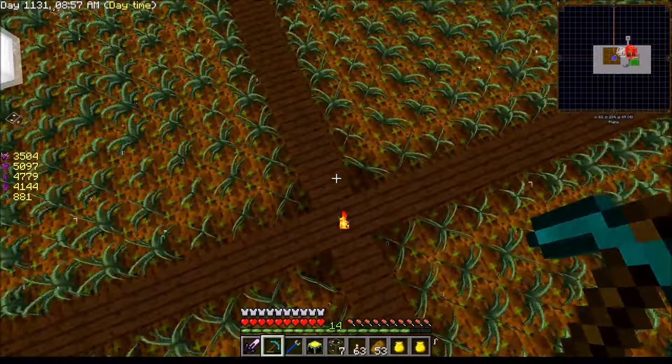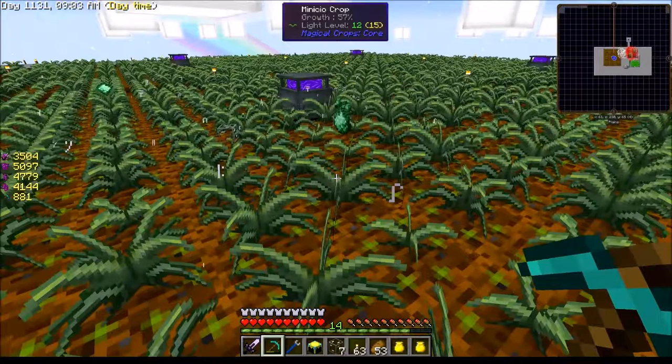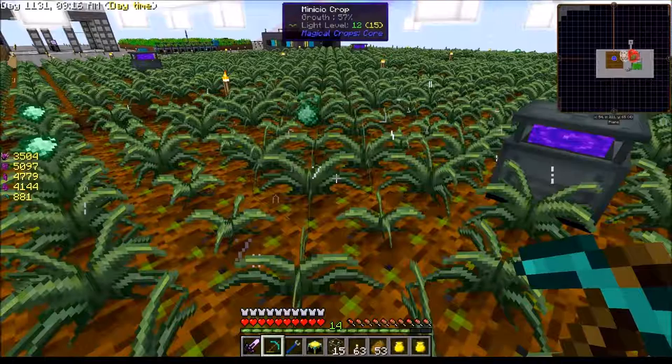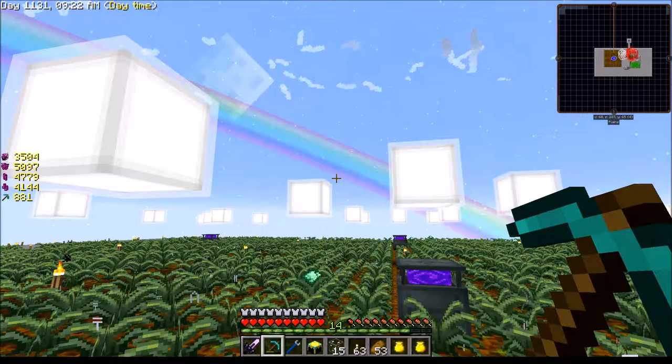I don't want to land on the fertile soil because if you land on it, it breaks. Fertile soil can't handle it — it's just like any tilled dirt. Whenever you jump on tilled dirt it un-tills it, and it's the same thing with fertile soil. I found that out by accident.